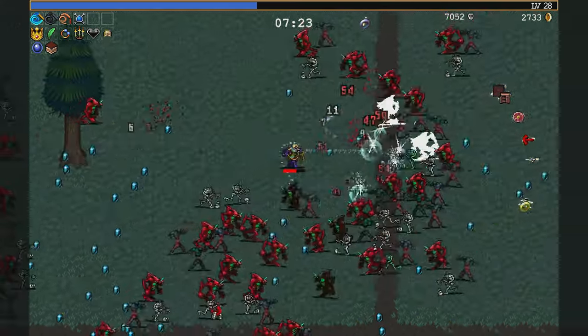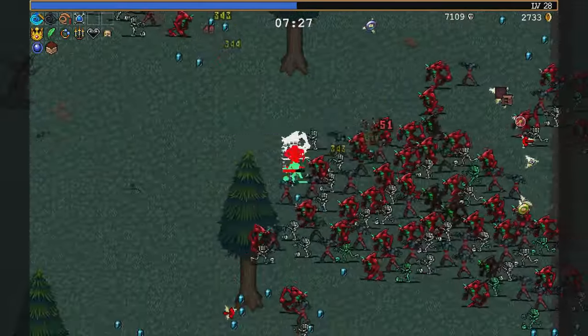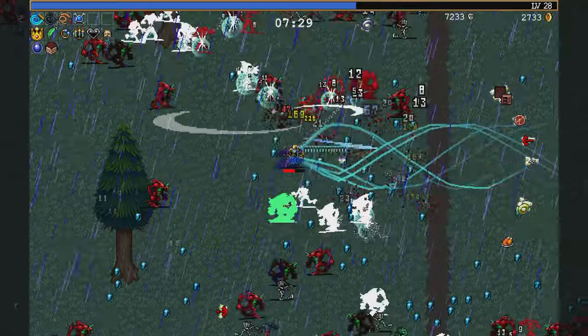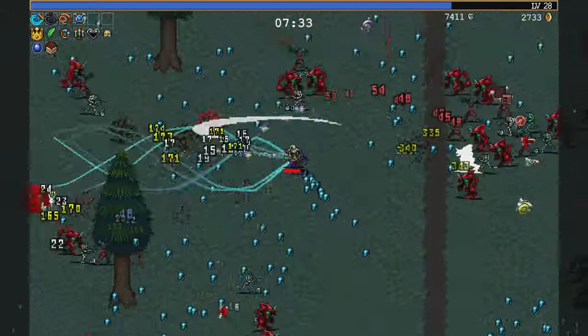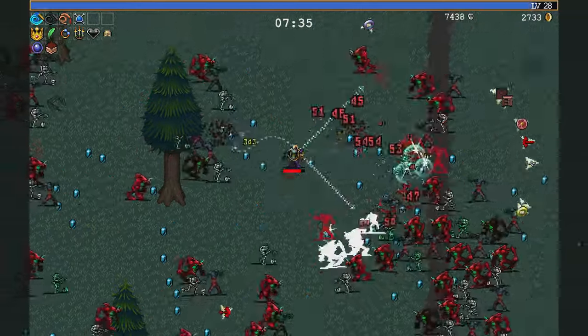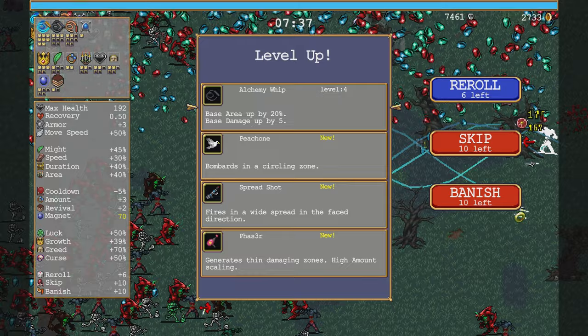Damage up by 10 again. Wait — the goblins and the eyeballs count? Well, I suppose that's the Water Dragon Whip right there. Hydro Storm! Amazing — 500 damage!